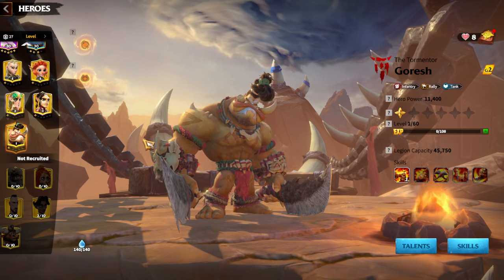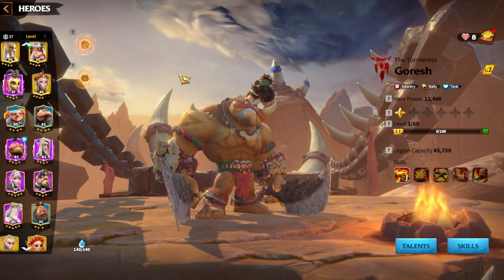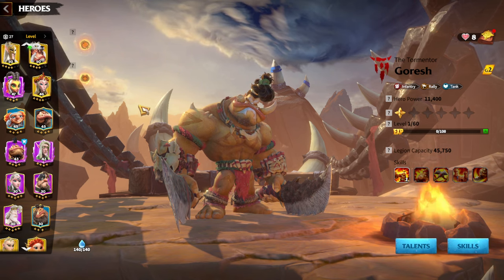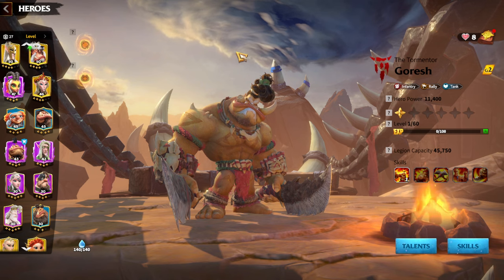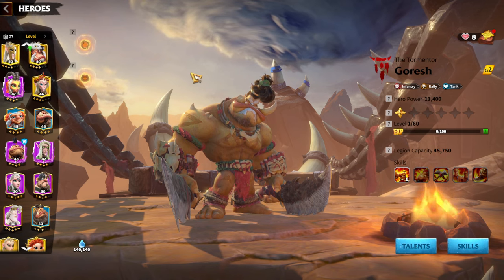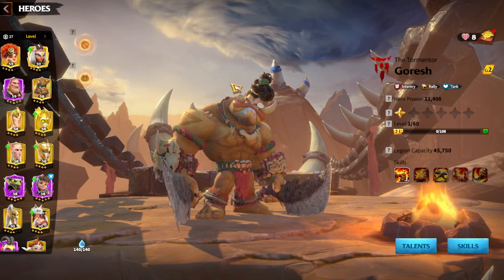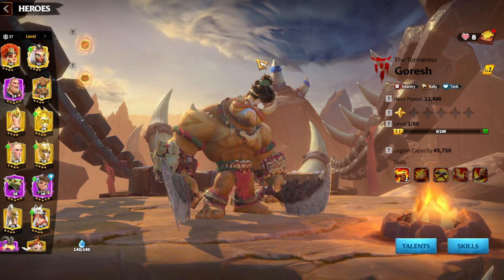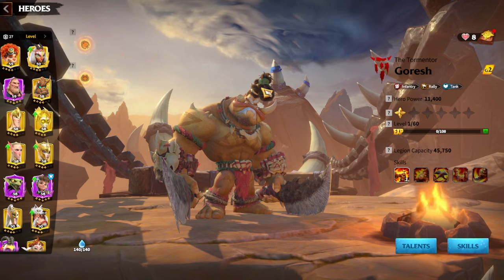Other heroes which you can get from the gold keys or from the lucky spins are more free-to-play friendly, because you can generally strategize yourself in order to get the hero you want. Right now I will mention every single hero legion type in the game, and I will speak about the most free-to-play friendly hero pairs which you can build around your team.